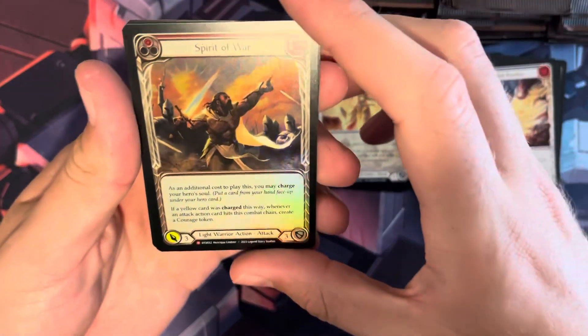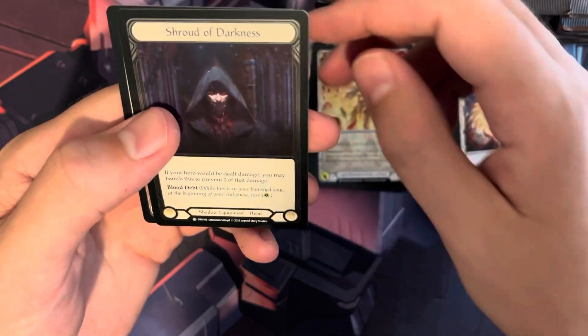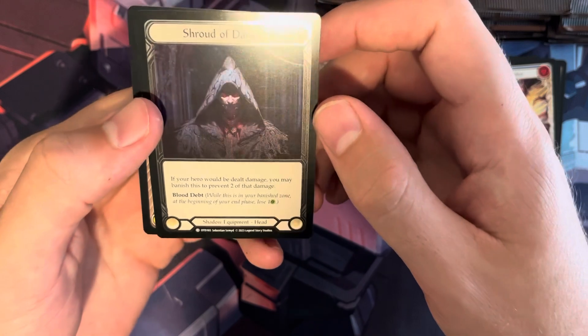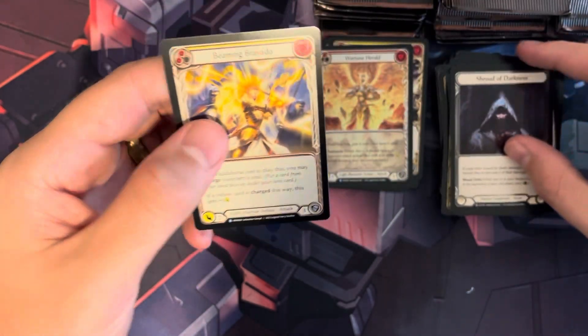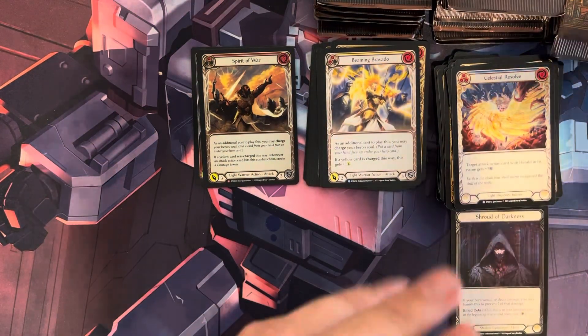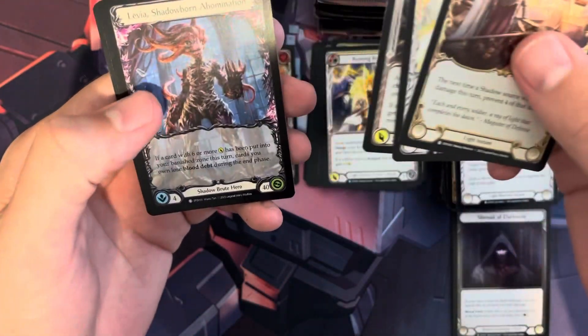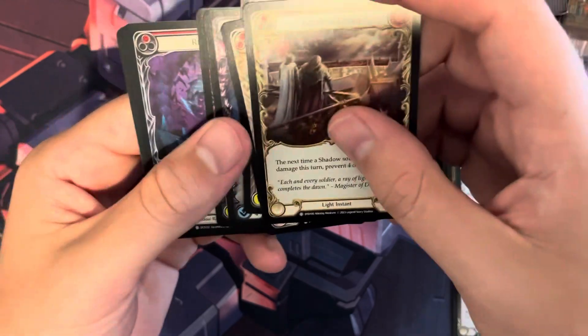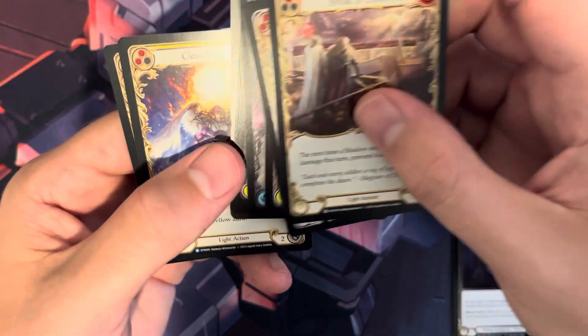We have a Rainbow Foil Majestic Spirit of War, then a Cold Foil Common Shroud of Darkness, and a Rare Brimming Bravado. I'm not sure on a lot of these prices — I know there's a card called Imperium Rupture and one called Ironsong something or other. I should have researched this a little more before diving in.